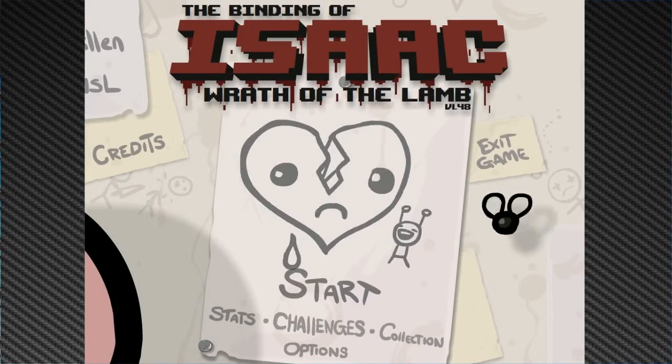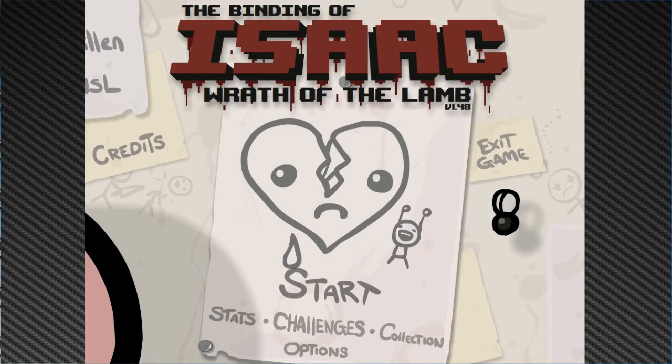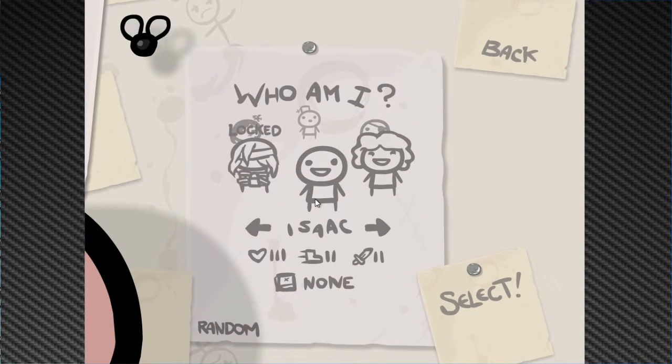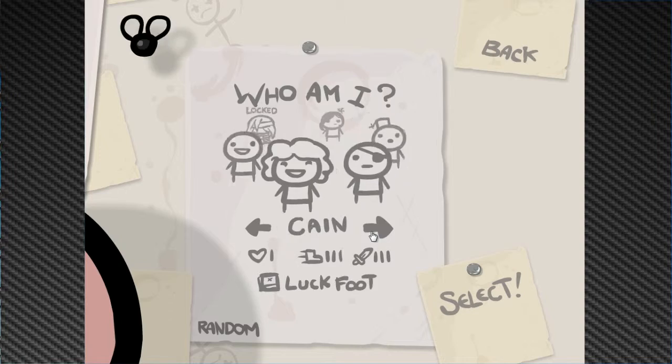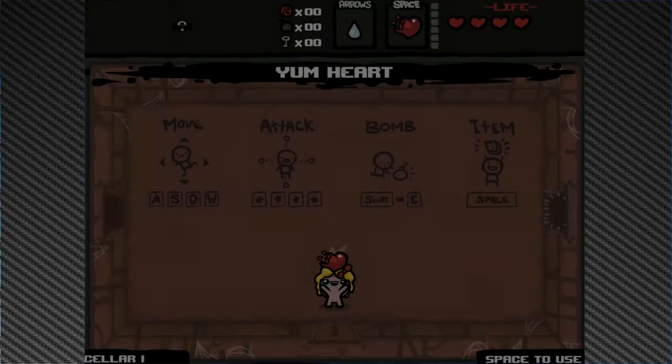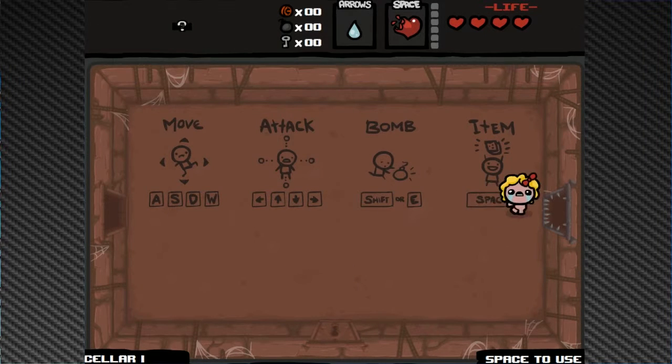Hey guys, Turbulent Limbo here to talk strategy in Binding of Isaac: Wrath of the Lamb DLC. This is the ninth installment in the series — hopefully you're enjoying it. I also whipped up a new intro for the series; I may change it around a bit. We're approaching the ten-run milestone and I promised a Magdalene run, so we're doing that today since we haven't played Magdalene yet.